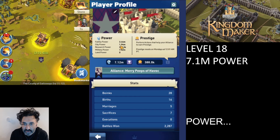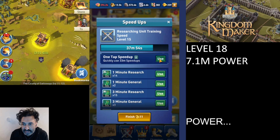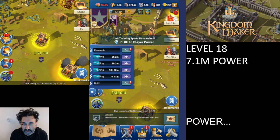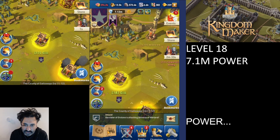We can do the same for research power. Come into the research screen, speed up a research item — and research power has moved from 323k to 323.8k. That's gone up as well.